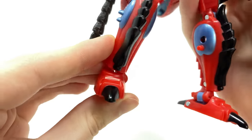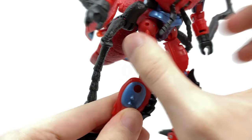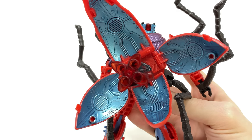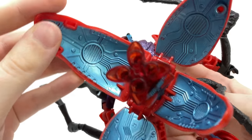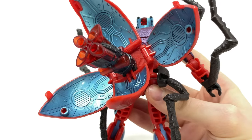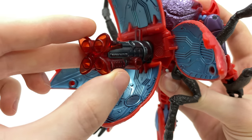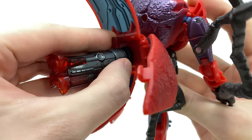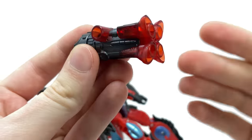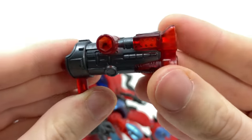Very nice looking sculpt work. At the base we do get some really cool looking metallic black feet. As we come around to the back, we have Inferno's massive butt cannon, which I was so surprised to see has not only been completely sculpted but fully painted. The metallic blue on this thing looks nuts. It's one of those figures where I actually kind of want to display it from the back because it just looks so strange and cool at the same time.